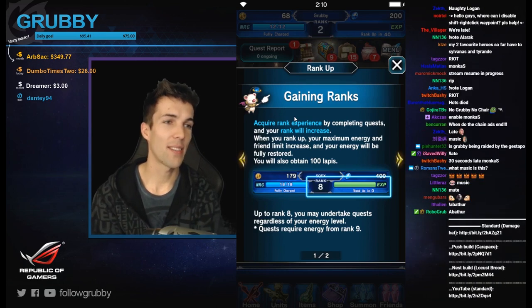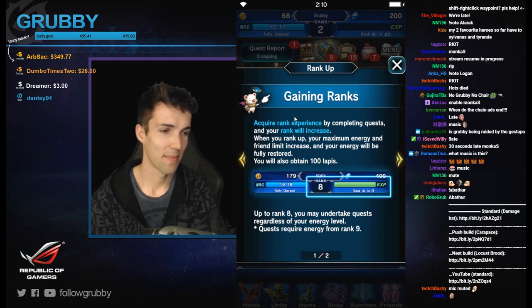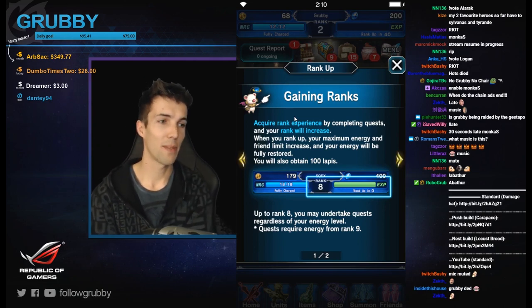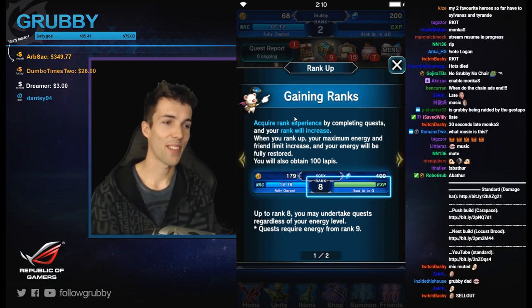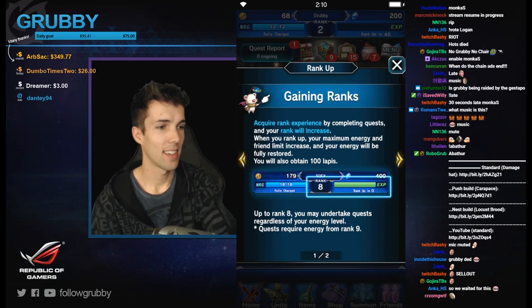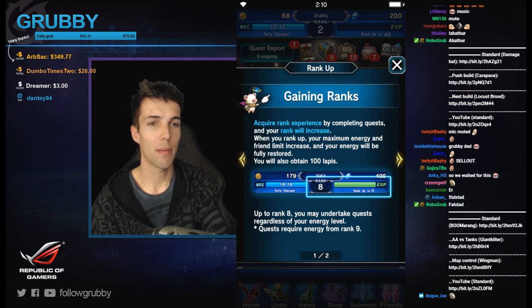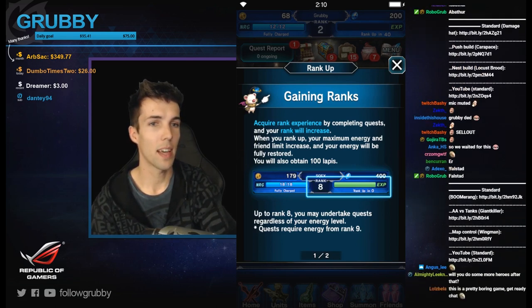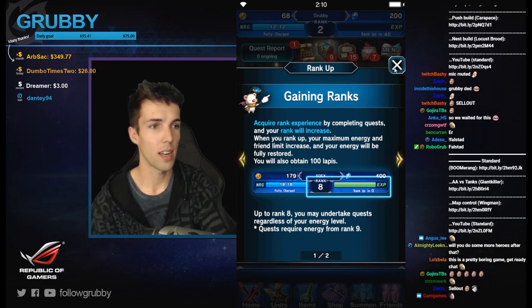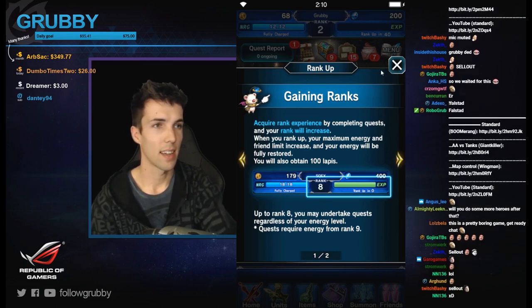Final Fantasy Brave Exvius — I'm gonna be trying it out now for an hour. It's a promotion by Amazon Coin that we're doing here on my stream a few times. That's all we're gonna be doing now; it's a mobile game on Android, promoted by Amazon Coin. The developer of this game is Square Enix, same developer of Final Fantasy and some other games I used to play like Secret of Mana.